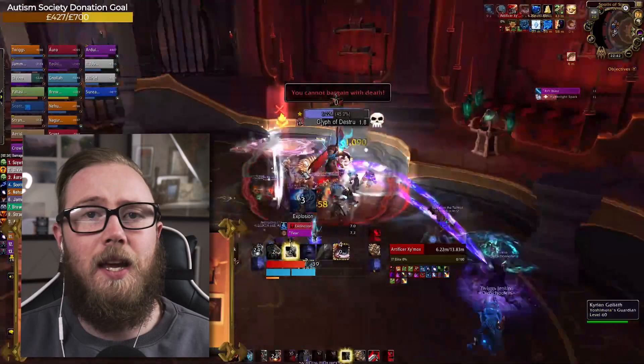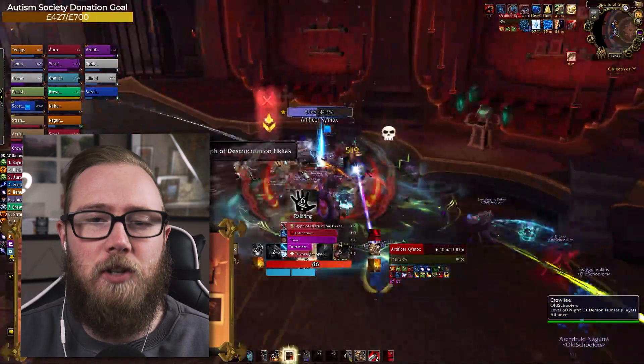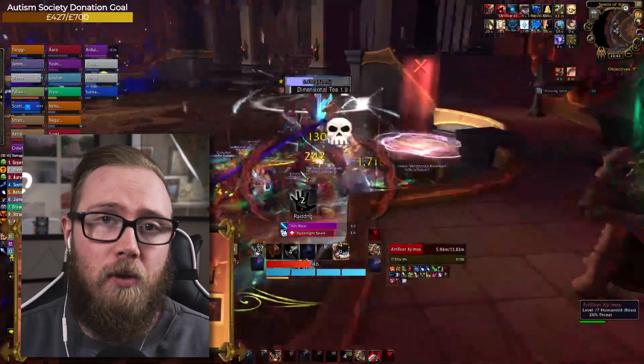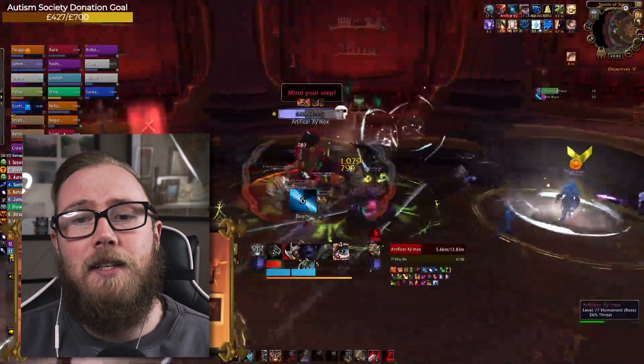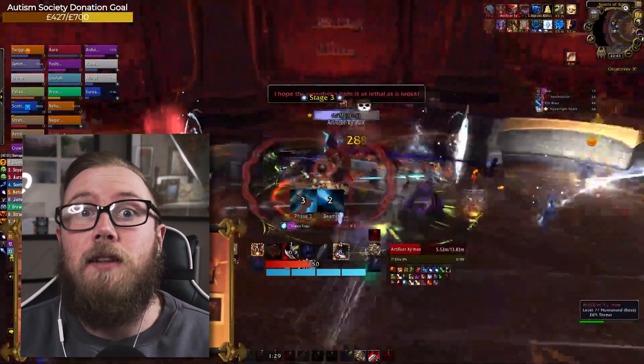Good job. Just to repeat — you lose the first phase's fixation during this second phase, which is quite nice. There's also another thing to be mindful of on heroic: there'll be traps that spawn on the floor, shown as small swirls underneath you. You just have to move out of the way and get someone with a Blessing of Protection, like a paladin, to soak these up.